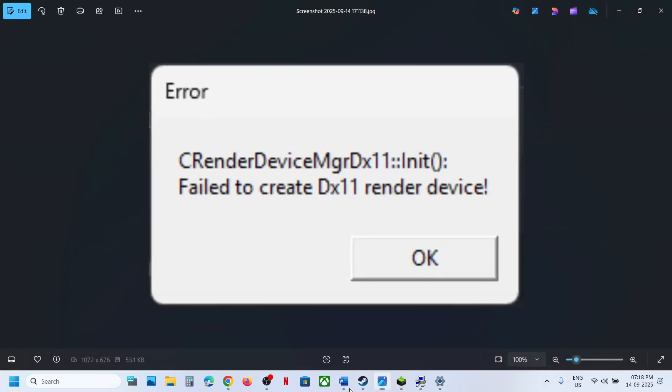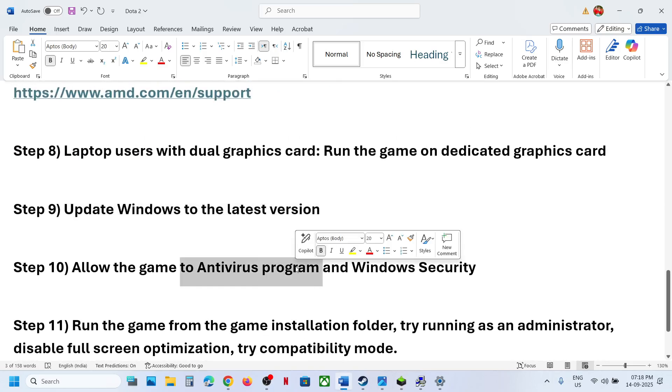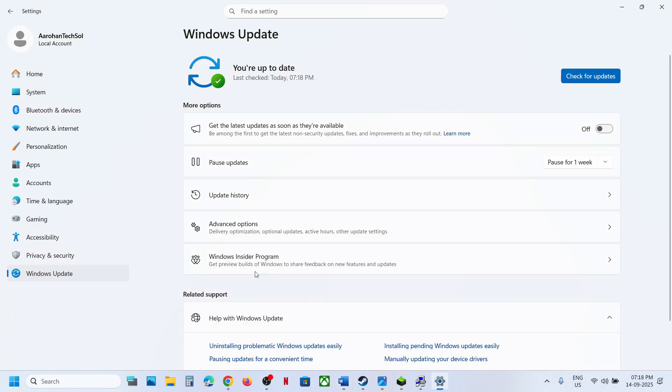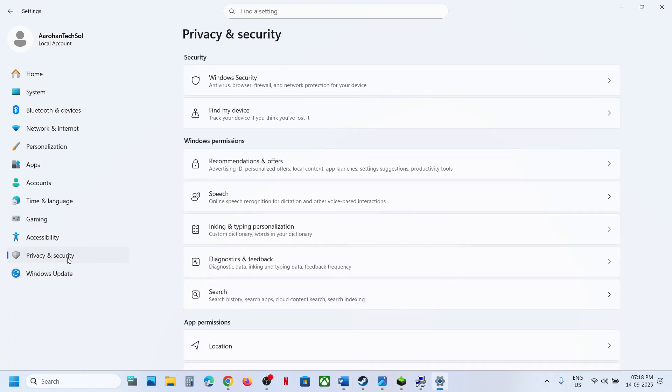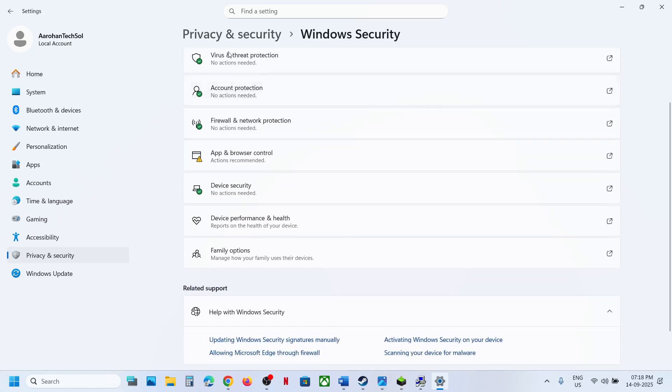If still not working, allow the game exe file in your antivirus program. If you have a third-party antivirus like Avast, Norton, Bitdefender, or McAfee, allow the game exe file through it.